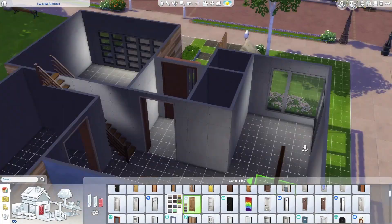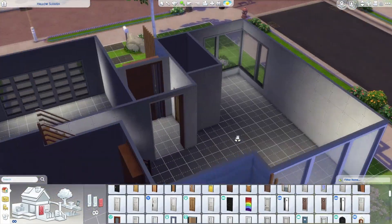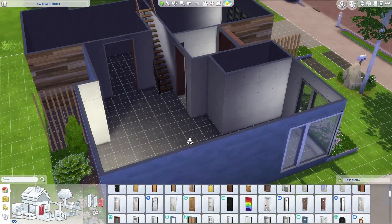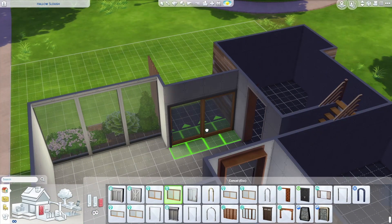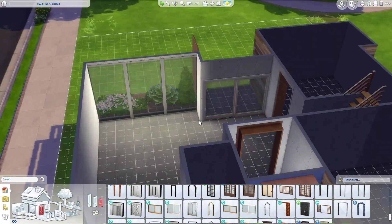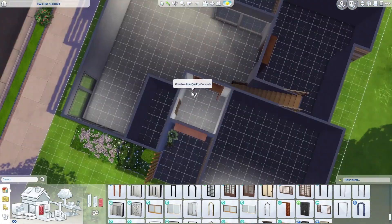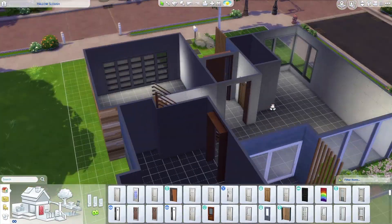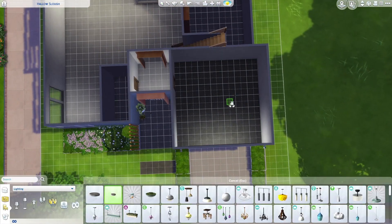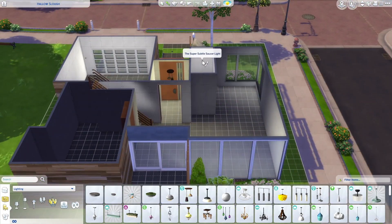I spent a long time figuring out where the bathroom should go — should that whole long space be the bathroom? I do end up doing that. I'm just really bad at figuring out layouts. And I love all the sliding doors we have access to in the game now. Originally for a really long time we didn't have any sliding doors — which is funny to me because pretty much every house I've ever lived in has had at least one. So it's nice that they're included now.